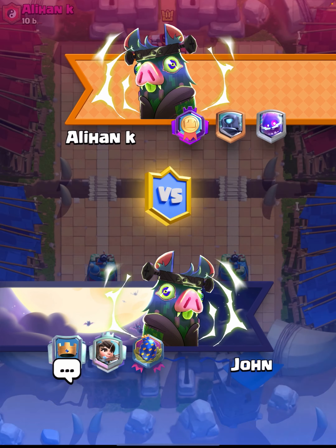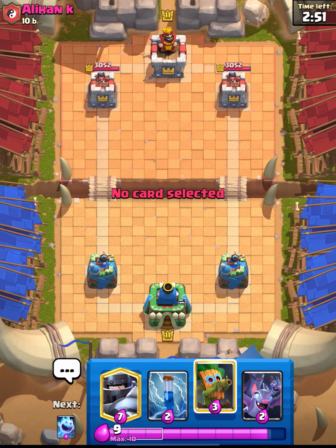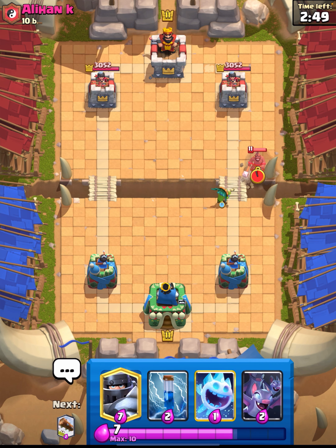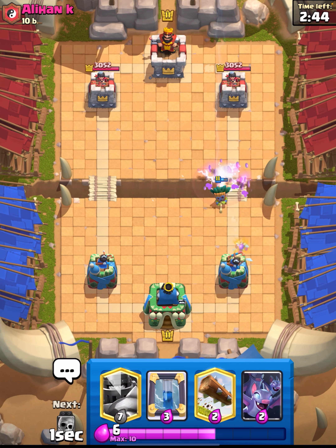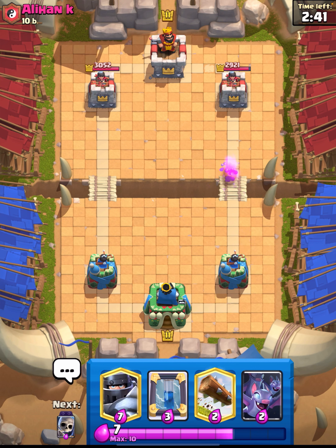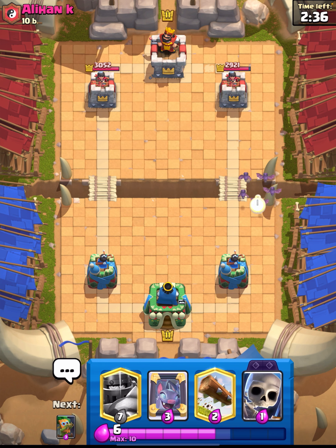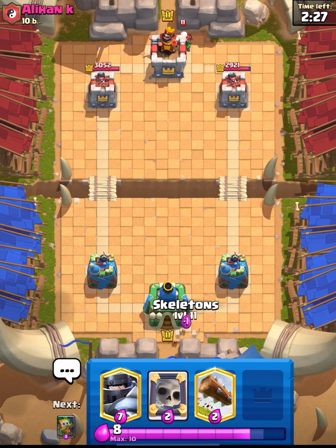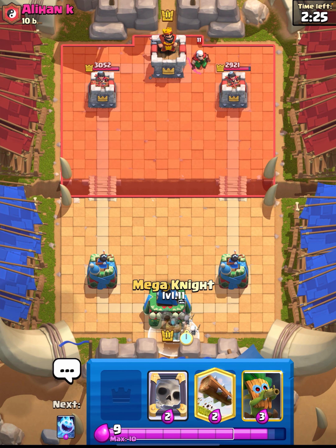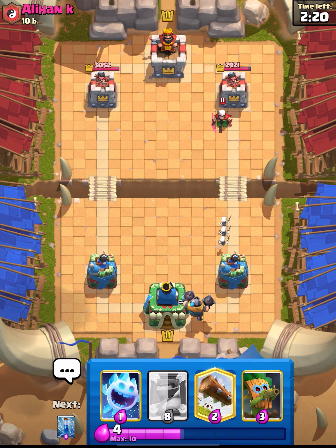We are back for our third and final game. This guy has the same banner icon as me — two men alike! Let's just go for Dark Goblin at the bridge and see what he does. He goes for the Hog — we go Ice Spirit, and that should hopefully mean relatively no damage taken. Nice, and we get one hit off of the Dark Goblin. We're going to go Bats to the bridge. He's playing a cycle deck it seems — he had Bats there. What kind of deck runs Hog and Bats?